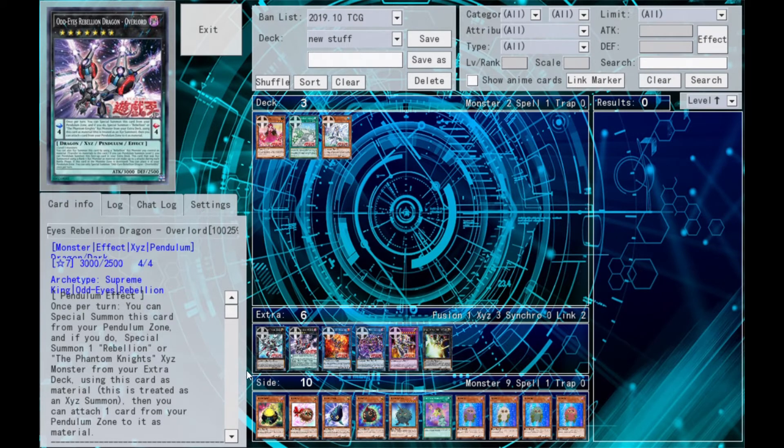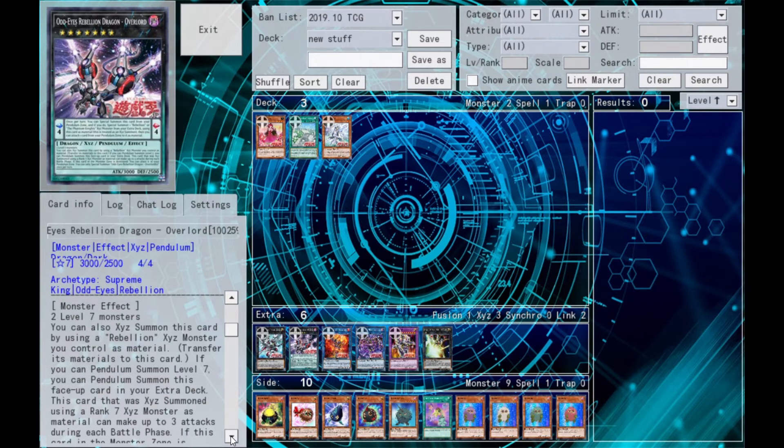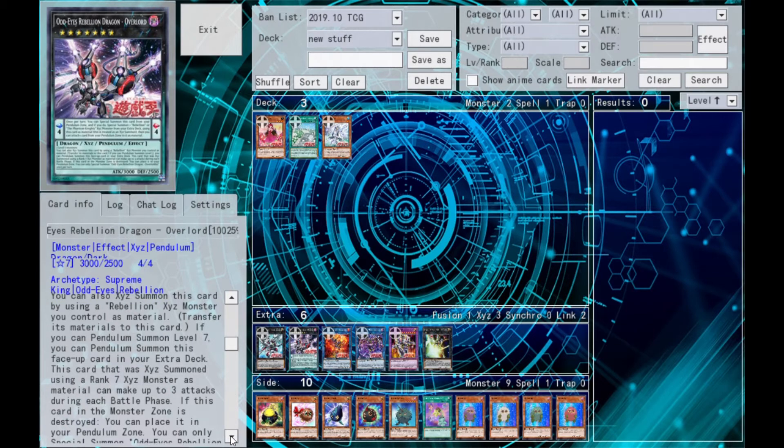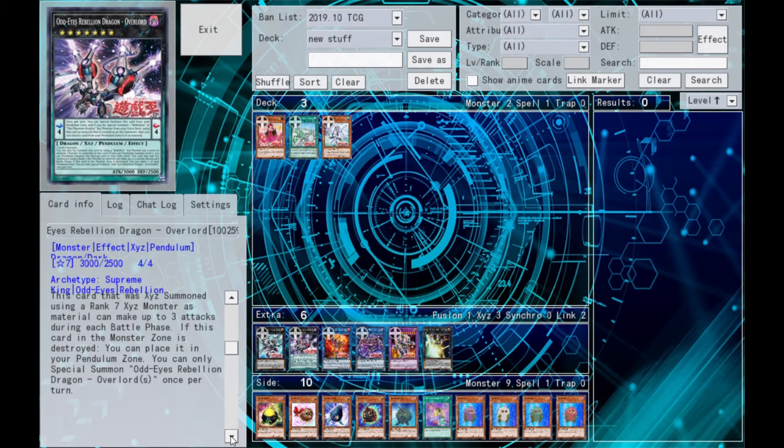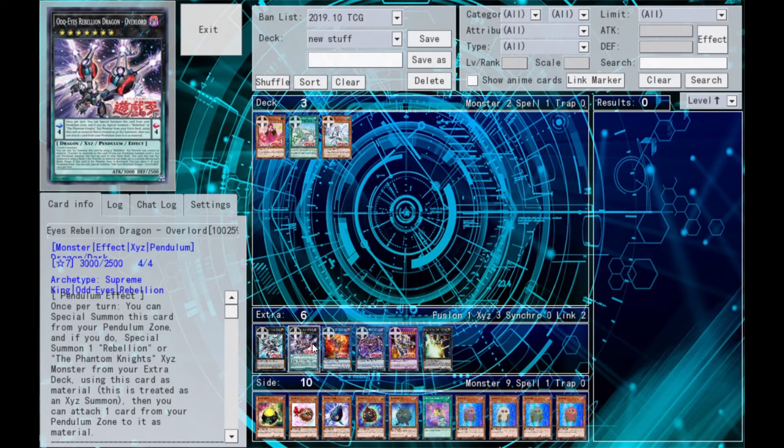You can also summon this using two Level 7s, or by using a Rebellion Xyz as material — so obviously Dark Rebellion Xyz Dragon. If you Pendulum Summon Level 7s, you can summon this from the extra deck. If you exceed summon using a Rank 7 Xyz as material, it can attack three times per battle phase. And if it's destroyed in the main monster zone, you put it in the Pendulum Zone. It relies on Zefra Magician and similar cards for its big effect, but it's a fine card on its own. I wouldn't run more than one.